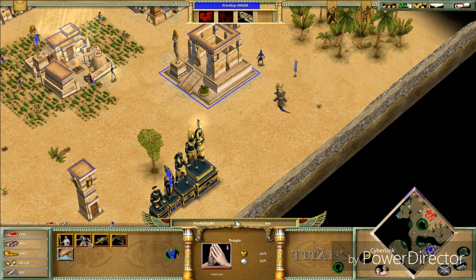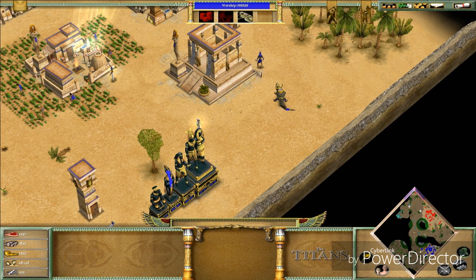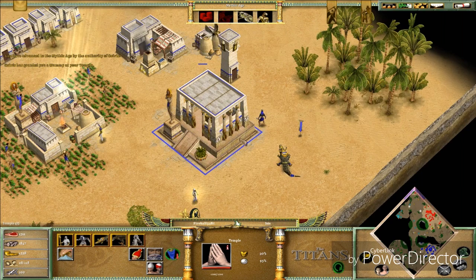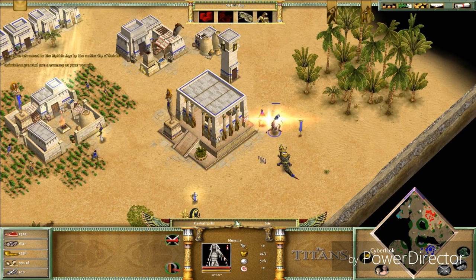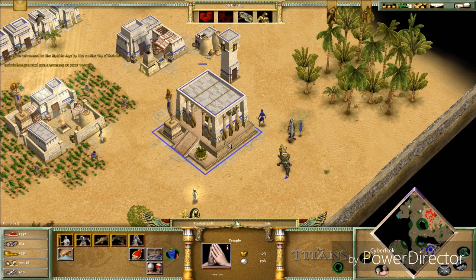The Anubites are fully upgraded — they're Guardian Anubites now. They changed a little bit visually; the details are small but if you get the chance to see them up close they're pretty awesome. We also unlocked the Mummy, which I will never ever use — they're not terrible but they're not as good as I want them to be.